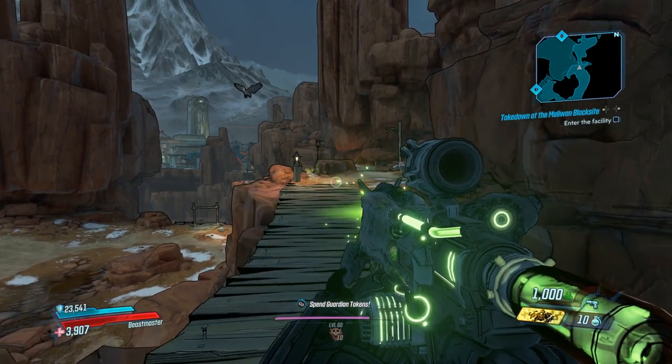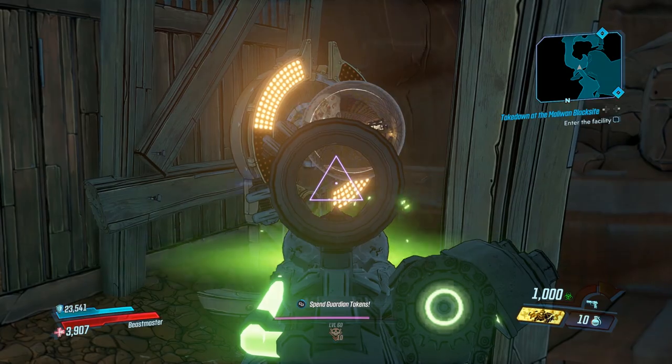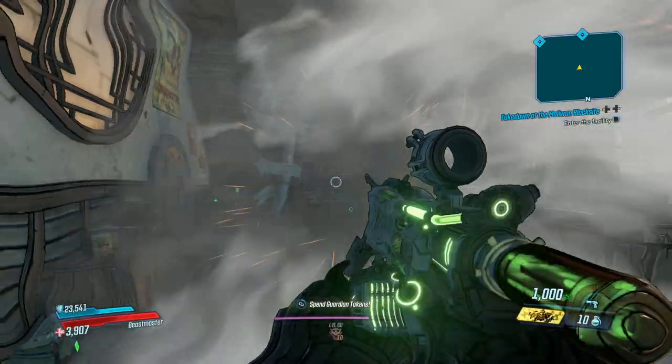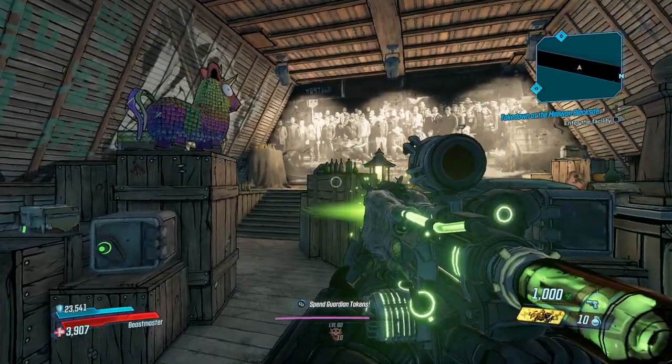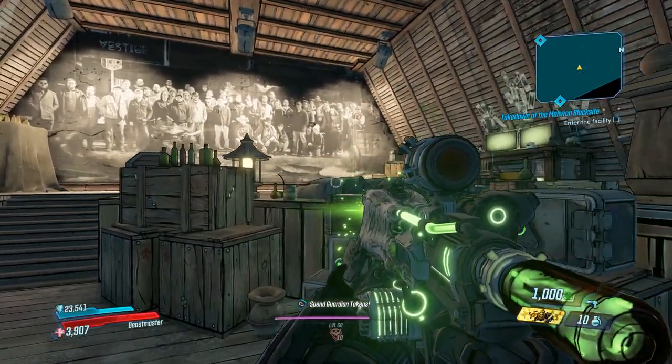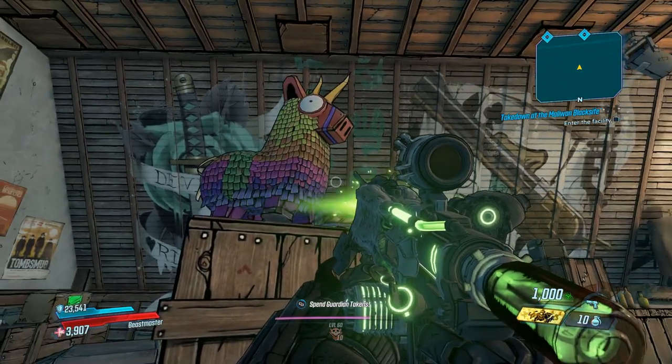This teleporter is not accessible until you get to a certain point in the game where you interact with one of the NPCs, and at that point it will turn on all of these telezappers and allow you to go through them. When you go through this one you're going to be in this hidden secret room underneath Vestige and there's all kinds of cool stuff to look at in here.